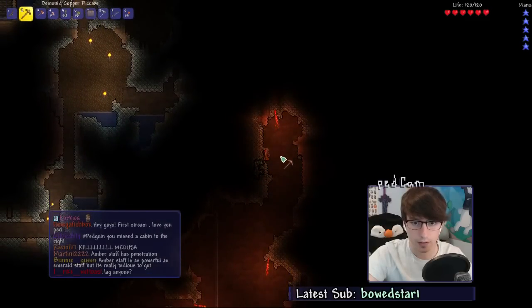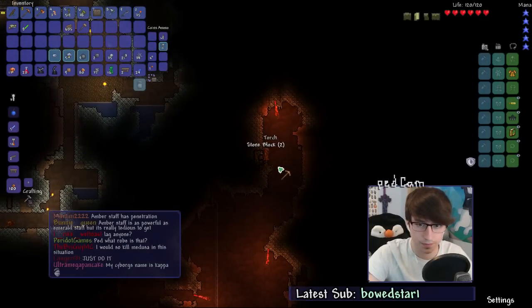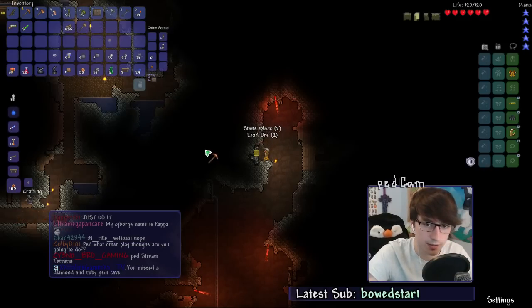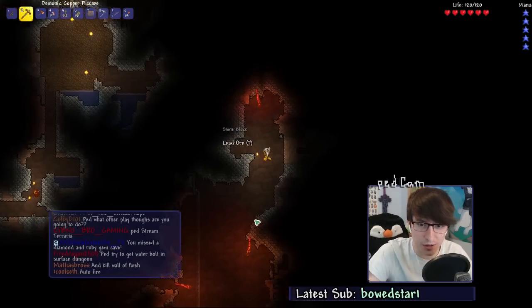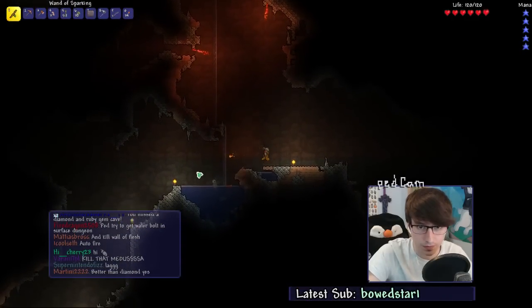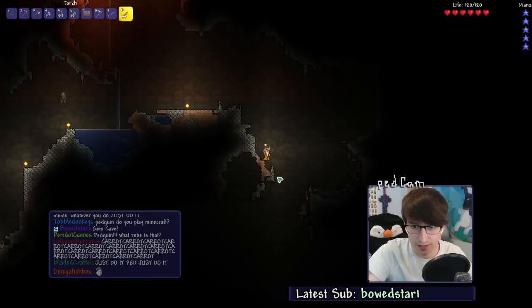I'm really glad I got the sapphire hook. The sapphire is such a good hook. A topaz hook would be like a million times worse than this. Kill Medusa! I can't kill Medusa — I'll be there all day. If I can't even kill mother slime, I'm not going to be able to kill Medusa. I can't even kill Shelly. I'm not going to go for it.